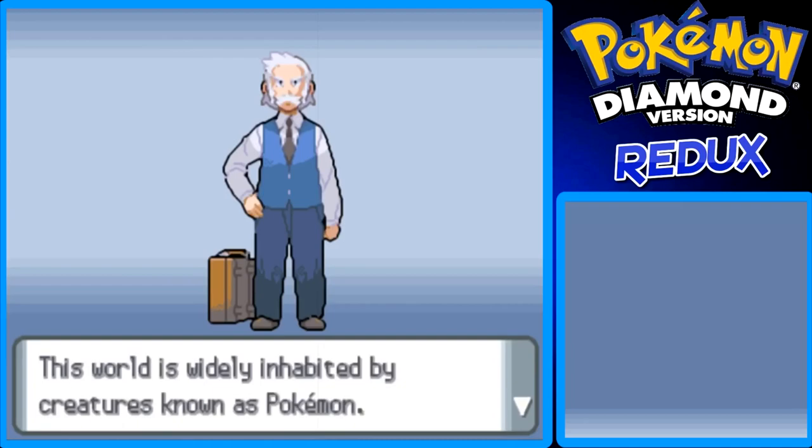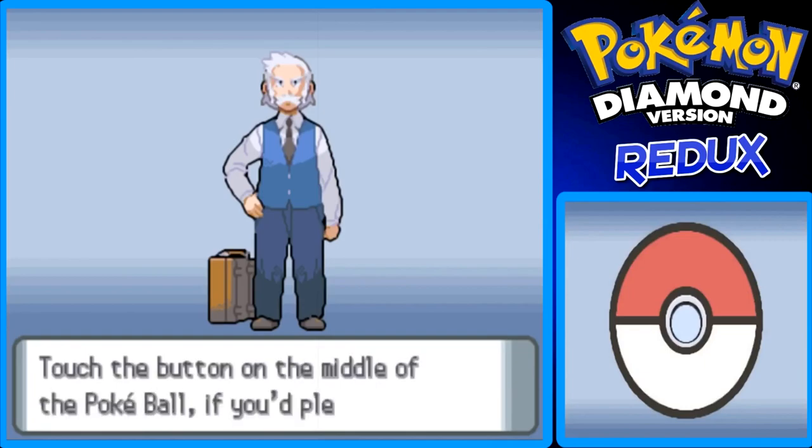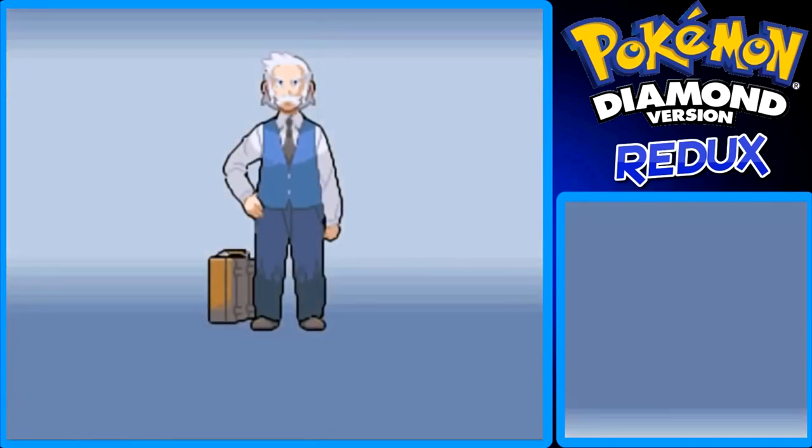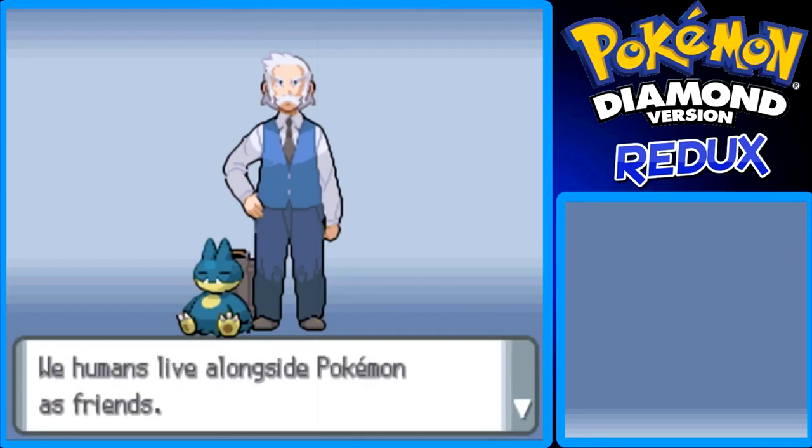This world is widely inhabited by creatures known as Pokemon. I have a Pokeball — touch the button on the middle of the Pokeball. My stylus is basically my mouse cursor, so I'll click on the middle of the Pokeball. You may have heard a little click — my mouse is on the same keyboard tray, the thing that slides out for a desktop keyboard. Anyway, Munchlax came out of it.